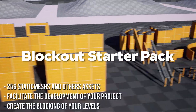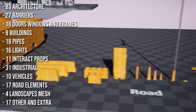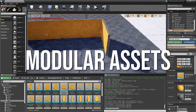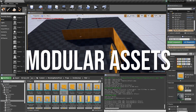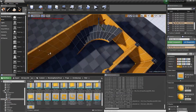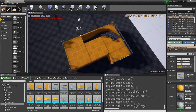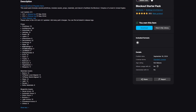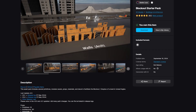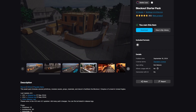Third on the list, we have the Blockout Starter Pack. Similar to the Blockout Tools plugin, this package focuses on level prototyping but brings its own unique advantages. This is one of the first packages that I install in my projects when I'm doing blockouts. Some of the features I love about this package is that it includes pre-configured meshes for architectural elements like arches, columns, and doors. It also offers customizable materials to help differentiate sections of your level. The highlight here is its ease of use for beginners while offering enough depth for advanced users. This is great for designing levels with detailed architecture like ancient ruins or sci-fi corridors.